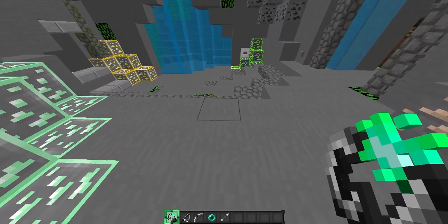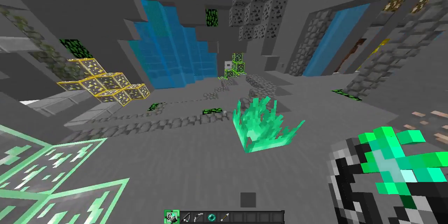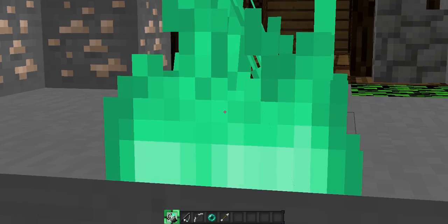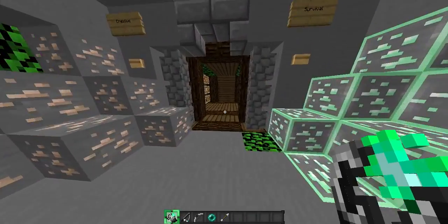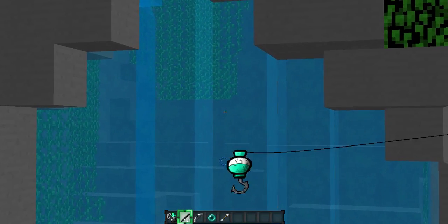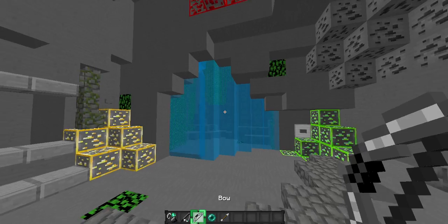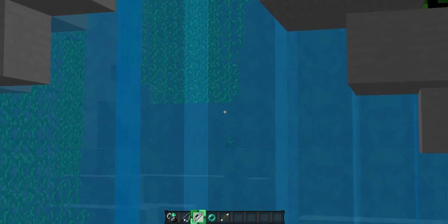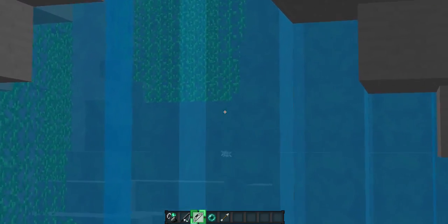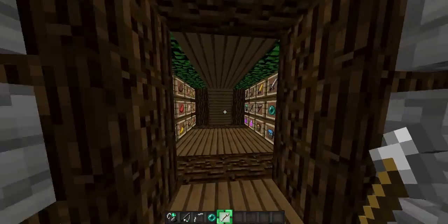This is the Flint and Steel. Let me guess, is it going to be green? Yes, it is green — it's like a greeny-blue kind of colour, looks nice. The Fishing Rod also has a greeny-blue texture on it. The Bow has green particles, which is cool. And the Ender Pearl and Arrow are default.